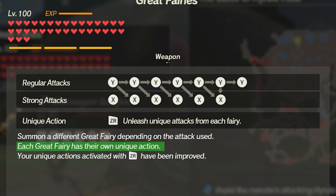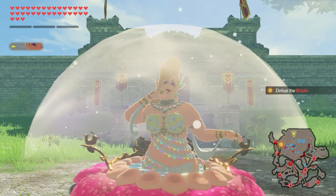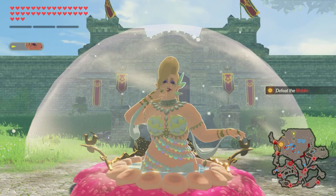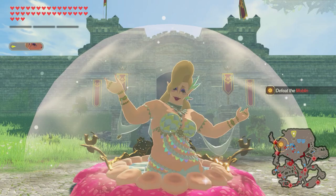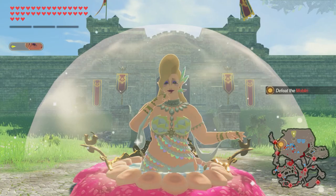Each fairy has their own unique attack with a specific effect. Let's go alphabetically and quickly identify each one of the fairies by the color of their hair. First one's Koterra - she's the one with nice blonde hair. In Breath of the Wild, she's most likely the first great fairy players encounter because she's located near Kakariko Village. Her unique action spawns blue nightshade flowers in front of her twice.